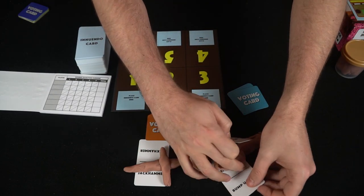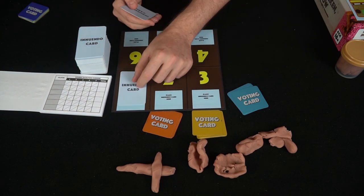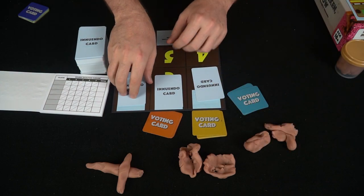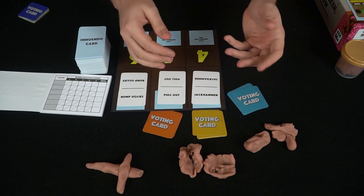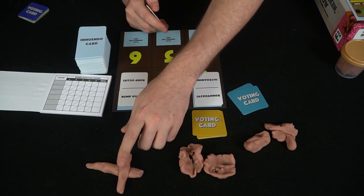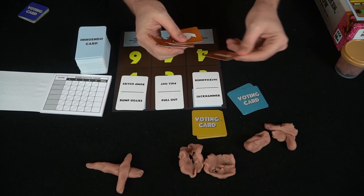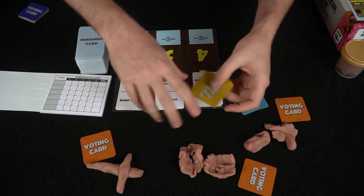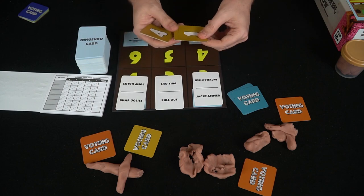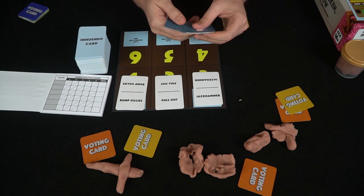After sculpting, the innuendo cards are shuffled so nobody knows whose is whose, then placed face-down on the board numbered one, two, three. Each player has their lump of clay in front of them. The cards are then flipped so everyone can see them. Each player uses two of their voting cards to secretly guess which card matches each other player's sculpture.